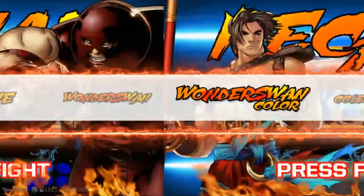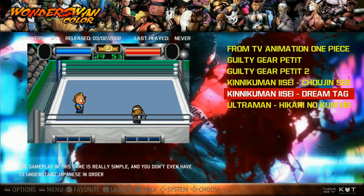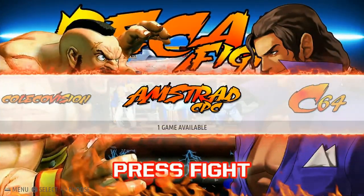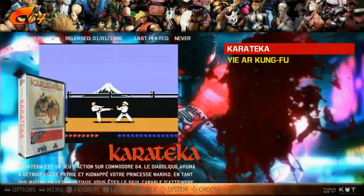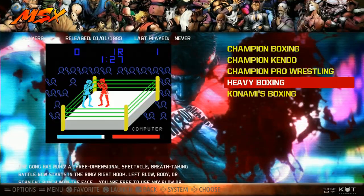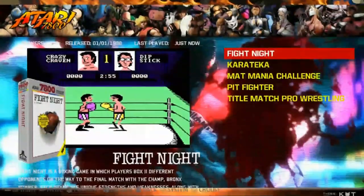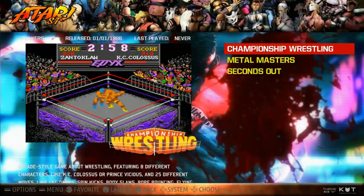WonderSwan: 2 games. WonderSwan Color: another 6. Coleco Vision: 1. Amstrad CPC: 1 — 3D Boxing. Commodore 64: 2. MSX: 5. Atari 2600: 3. Atari 7800: 5. Atari ST: 3.